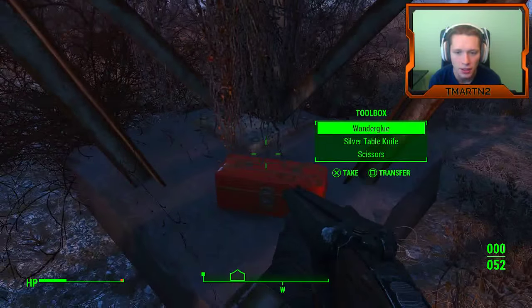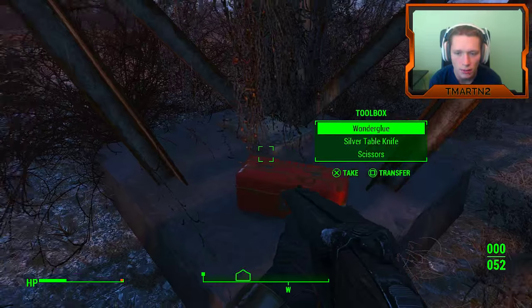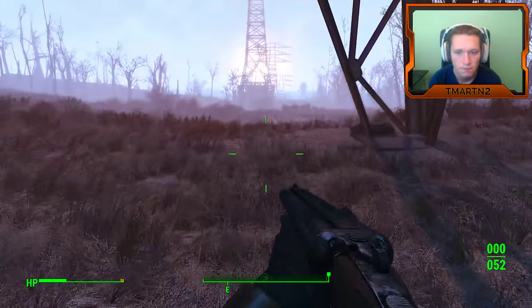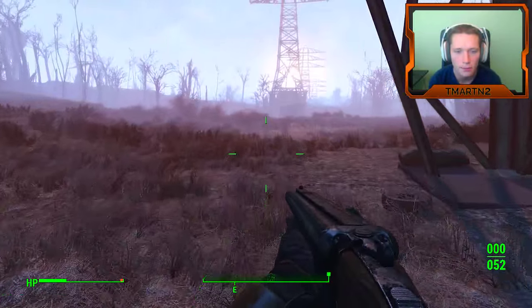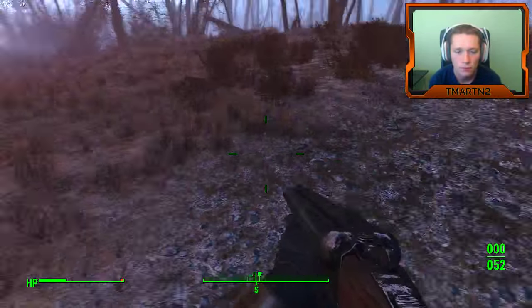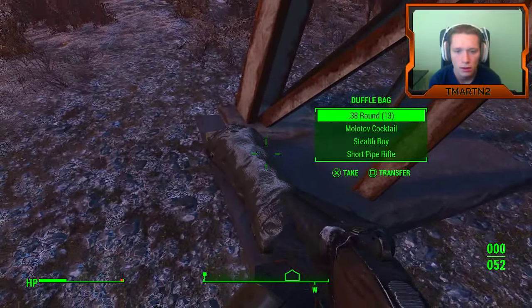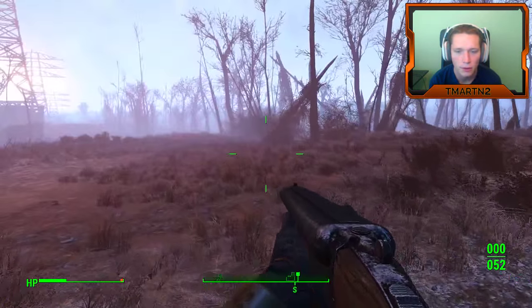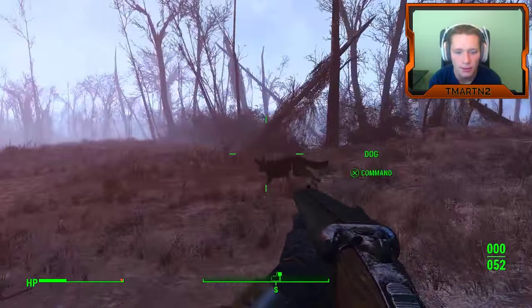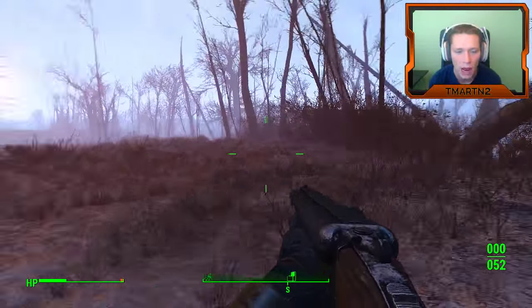I keep hearing something off in the distance. Wonder glue, silver table knife, and scissors. I feel like we should be taking this stuff for crafting. Ooh — stealth boy, short pipe rifle. We should be taking it for weapon crafting and stuff.